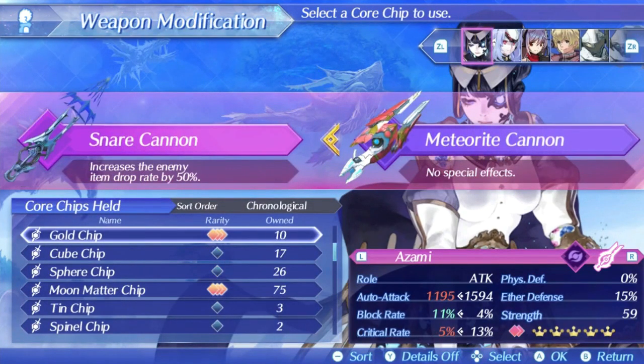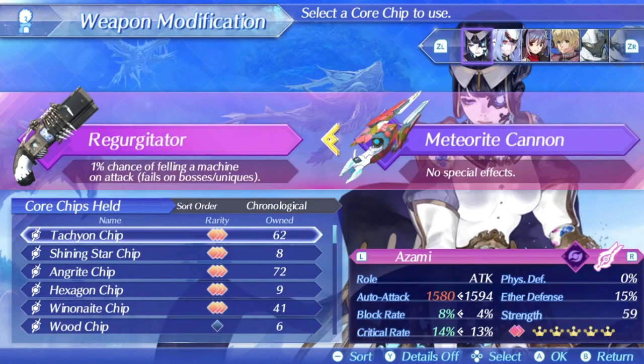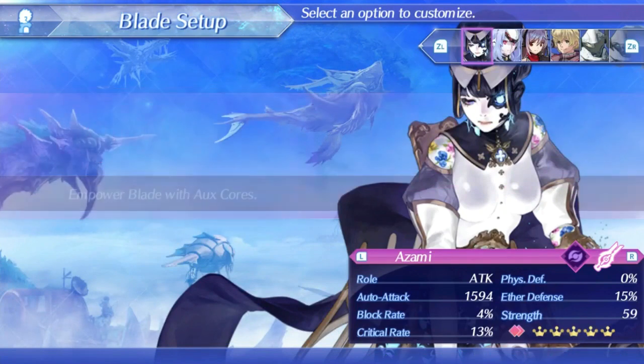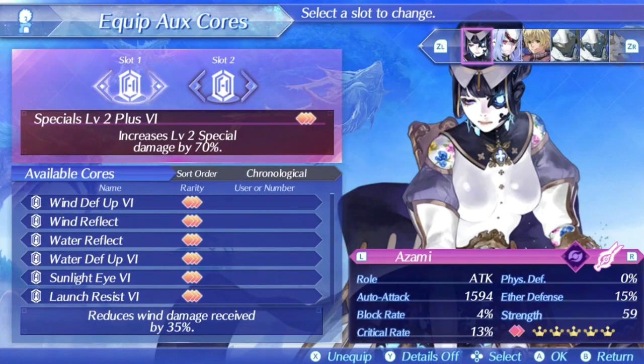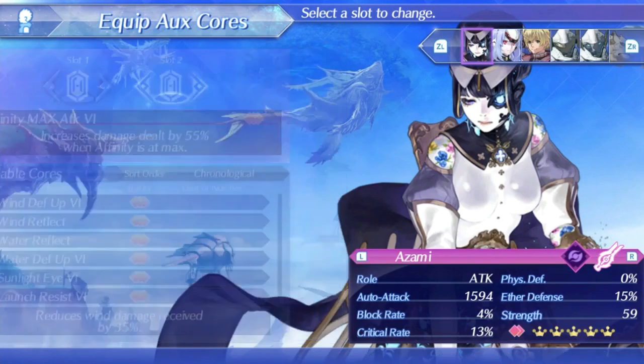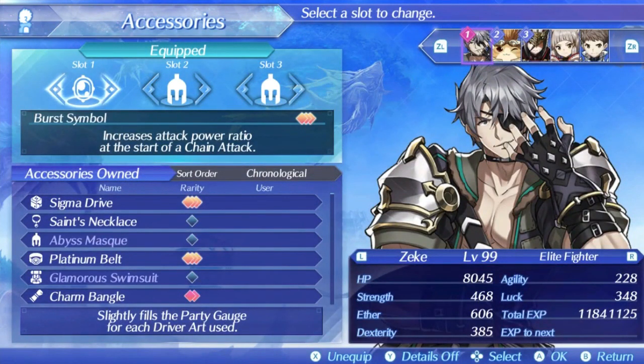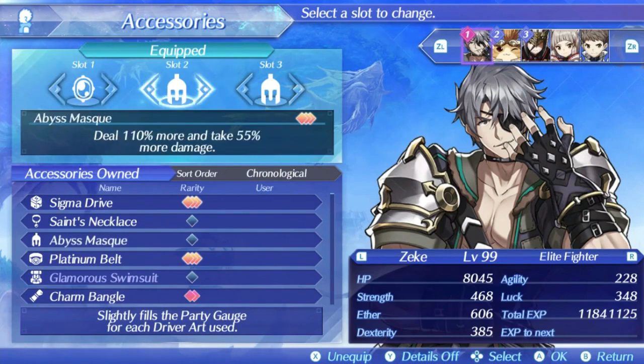For setup, I'm running the Prion chip since it gives the highest auto attack stat of any core chip. Moon Matter can add another 7% critical hit rate but that isn't super important since critical symbols exist for chain attacks, so maxing out attack is probably the better option. Tachyon doesn't do much extra so I'll take the 14 attack over the 1% critical hit rate. For aux cores I'm running Specials Level 2 Plus since it's 10 hits and the hits will have damage distributed more than level 1, ensuring the most chain attack damage, then Affinity Max Attack for a great general boost.